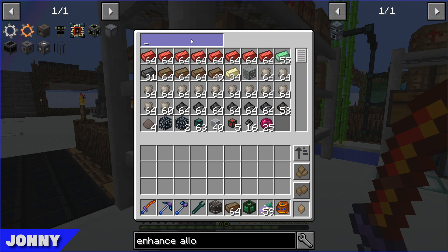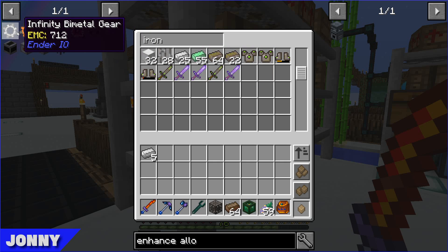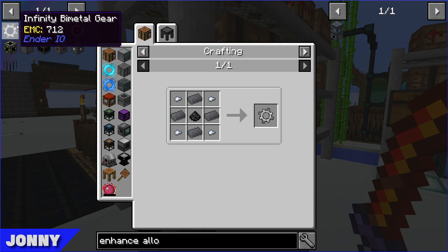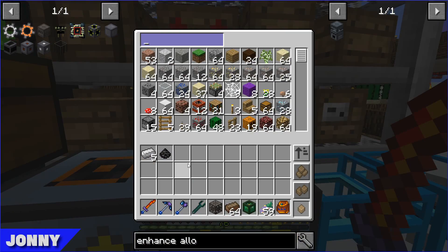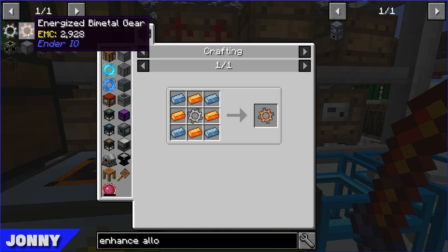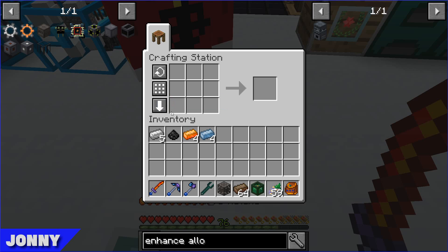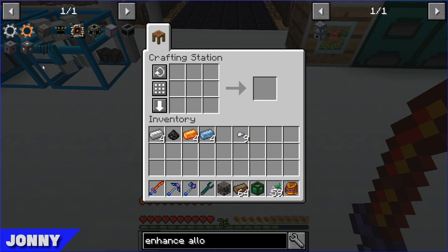Just going to smelt these two things together to get our soul chassis, then we just need some iron bars and energized metal gears. It's all stuff we can do. I need to grab them — let's see if these are all EnderIO ingots, probably not. We need some iron, hopefully we have some.